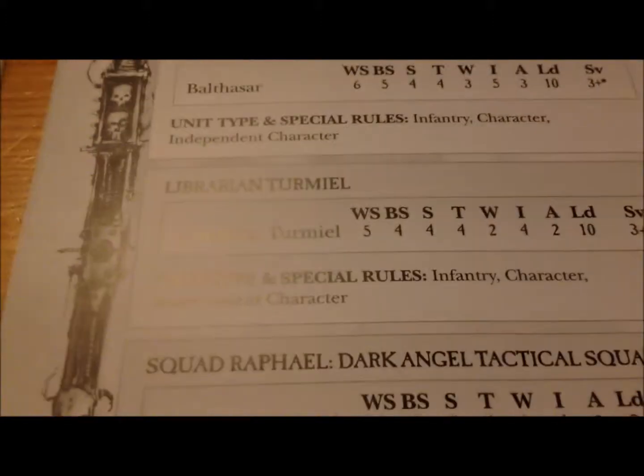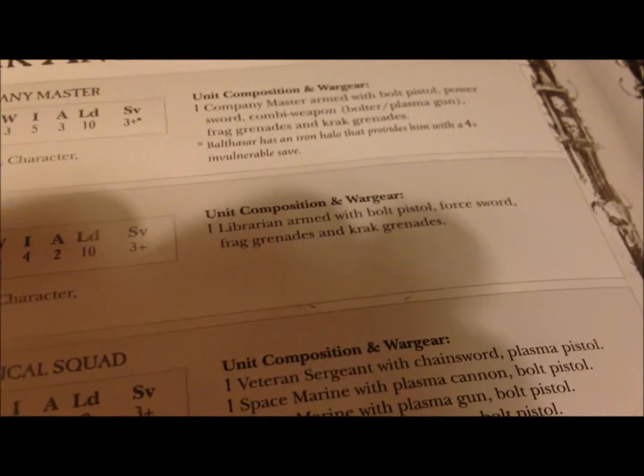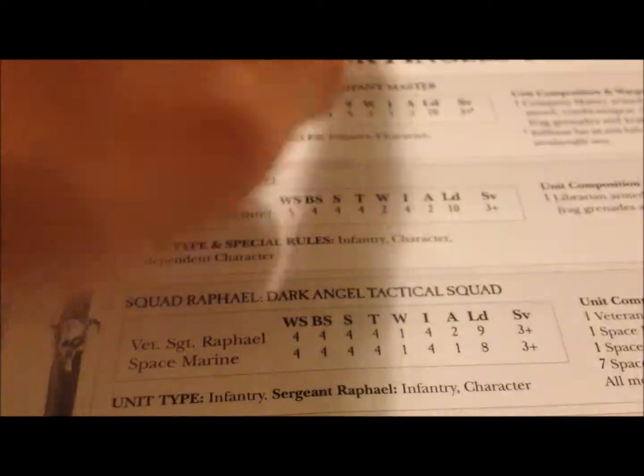We have the Librarian Termile - this is the Librarian, in case you can't tell. He has the force sword, bolt pistol, frag grenades, krak grenades, and so on. You can pretty much find everything in here - he's going according to the codex.